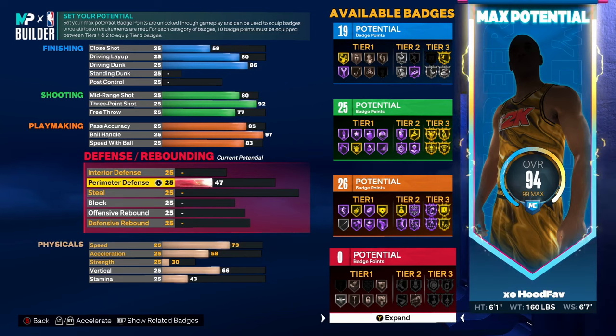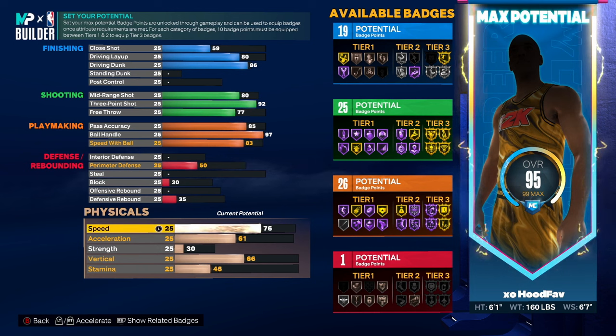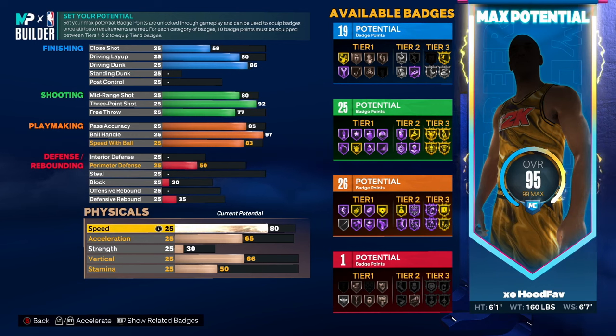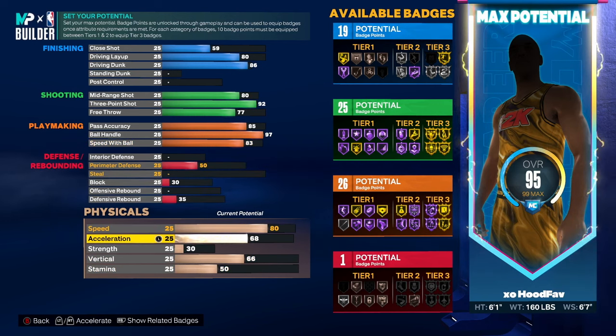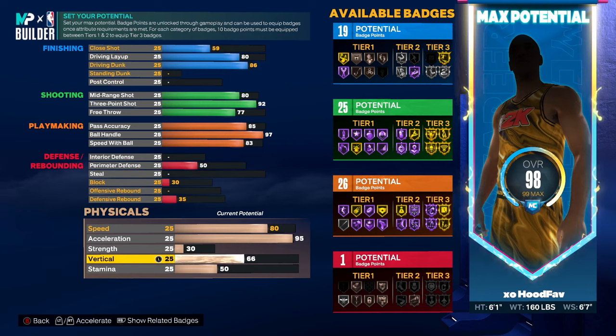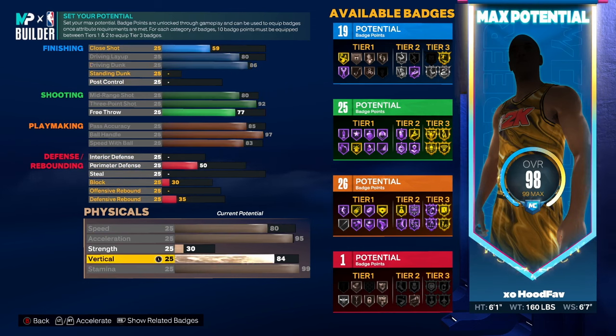For defense, I'm giving our perimeter defense up to 50 and offensive rebound to 35. This build is mainly for 3v3 and 5v5 — I don't really use it on the 2v2 or 1s court since we don't have much defense. The speed is going to be an 80 so we're not slow off ball — we can bait out the corner and get back to our man. I'd recommend having your acceleration at least 94 or higher; acceleration is very important this year. We'll give ourselves 99 stamina and an 85 vertical so we can get contact dunks.